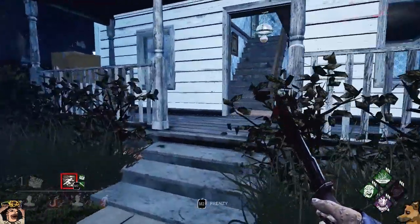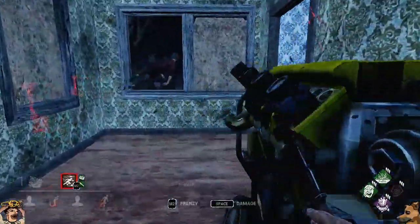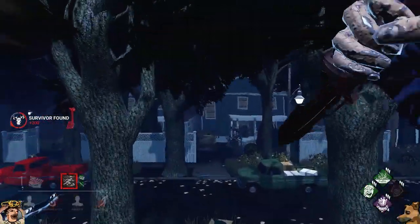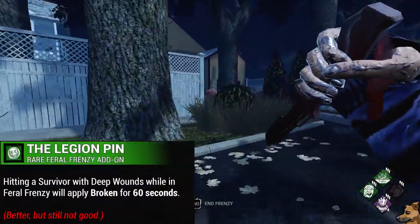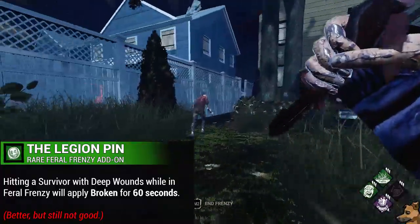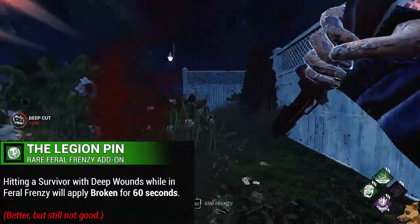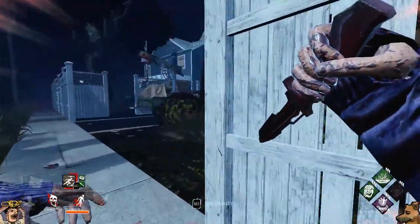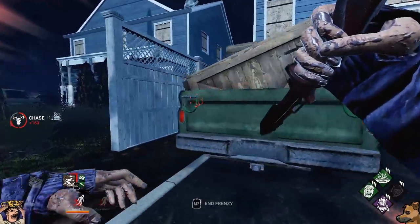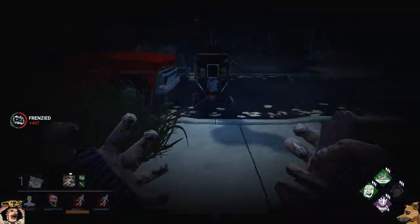Now let's move on to the Legion's rare add-ons — lots of continuations and cycles, but a few unique ones as well. We start off with the really bad one, the Legion Pin. The Legion Pin will make it so that if you hit a deep wounded survivor while in Feral Frenzy, they will suffer from the Broken status effect for 60 seconds. Even though Broken is a really good status effect to apply to survivors because it means they can't heal at all, this is really not all that useful.